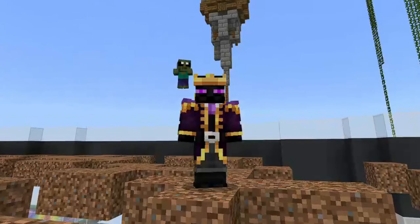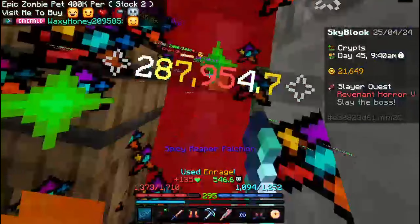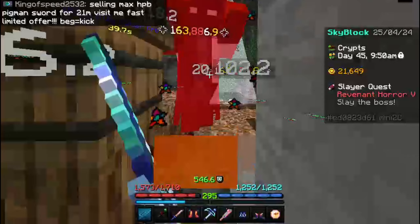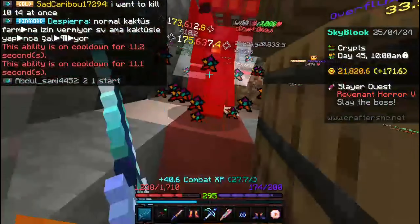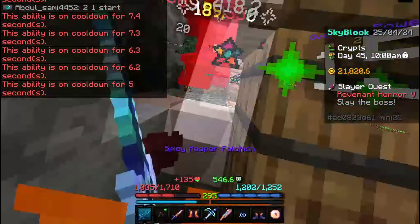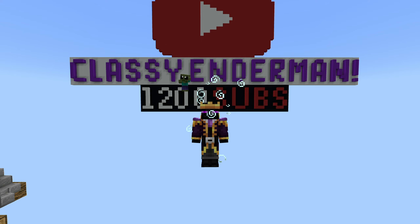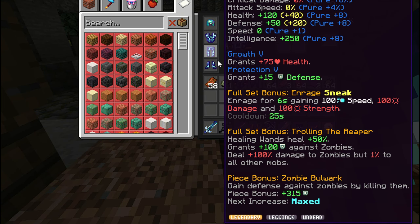Now let's actually kill a tier 5 revenant horror. Let's go — we finally killed the tier 5 revenant horror solo! It just barely, and it cost about 1.65 billion coins total, but that's not our problem, right?